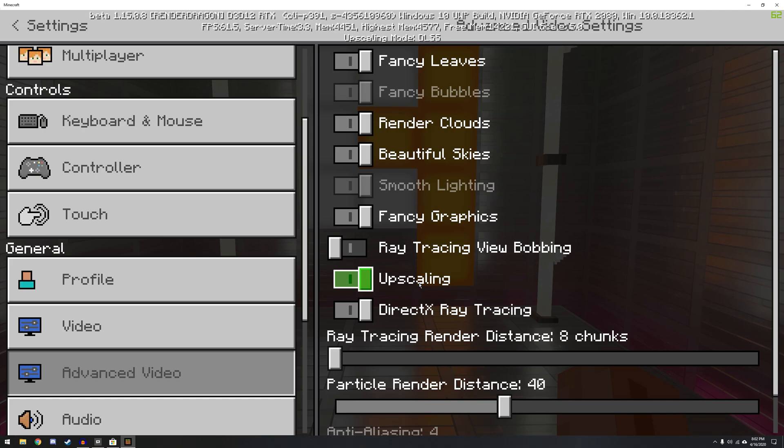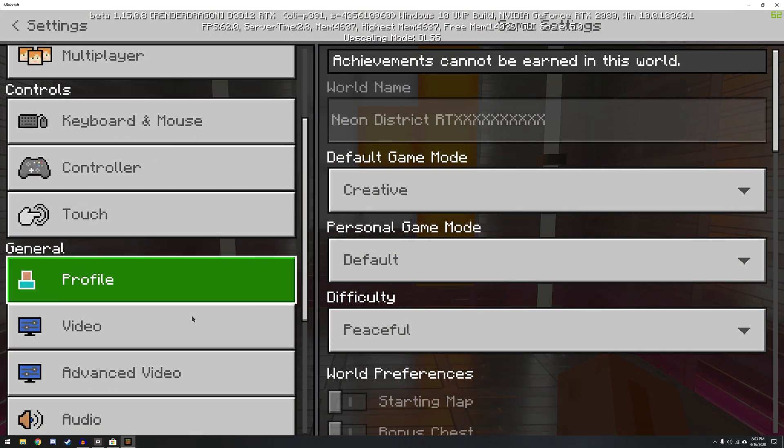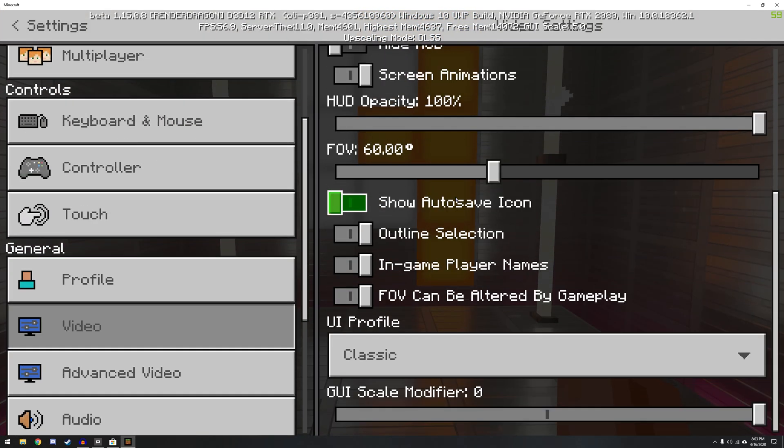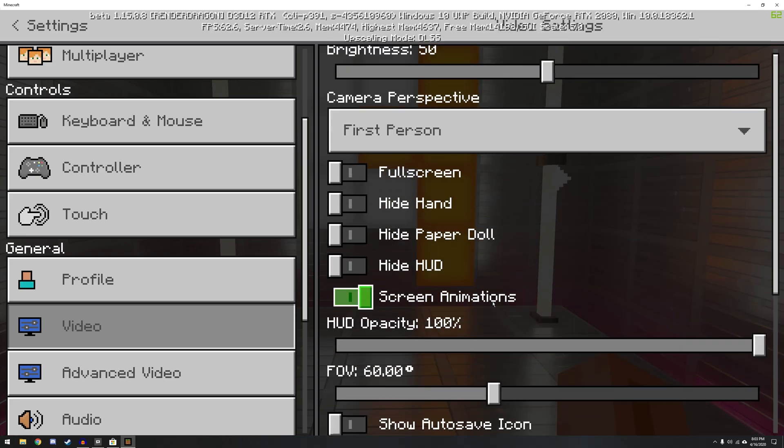We want to make sure upscaling and DirectX ray tracing are both on. Upscaling actually increases your performance, and ray tracing is obviously the whole thing we want to do. You will notice that there's not a whole lot of other graphics settings you can change, unlike regular Minecraft.